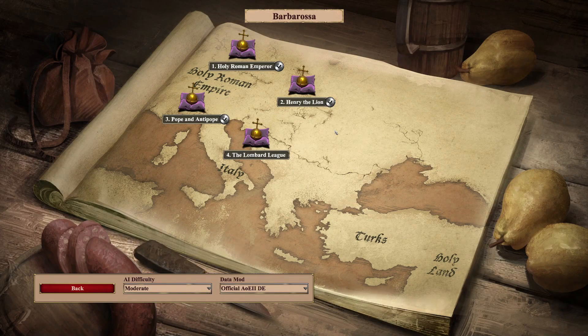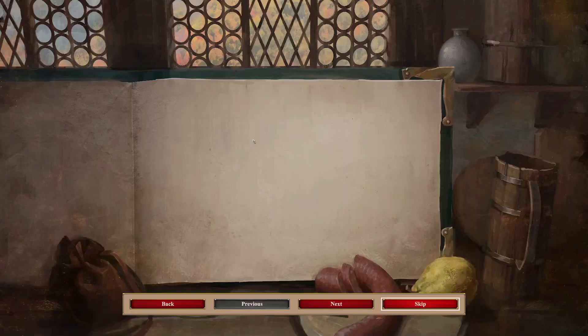Good afternoon, good morning, good evening — good whatever time of day it may be for you, ladies and gentlemen. I'm Layback Gamer, and we are back with some more Age of Empires 2. In today's episode, we are going to take on Mission 4 of the Barbarossa Campaign. Let's get started.